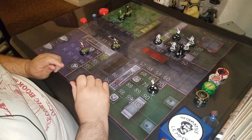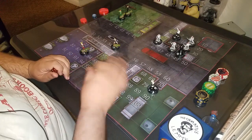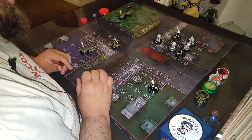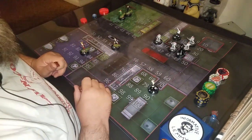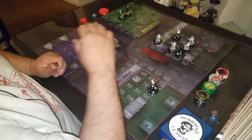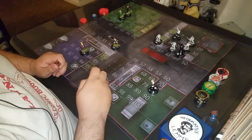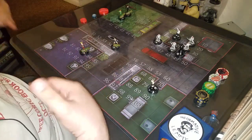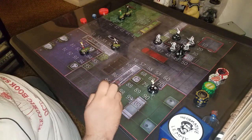Beginning of the turn — you resolve everybody's beginning of turn effects. I didn't pull anybody's cards, but each team does have leadership because Wonder Woman has leadership. WWE doesn't have leadership, so WWE's not going to roll for it. TMNT will — Leo gets it, but it doesn't actually matter. And then Wonder Woman gets it. Beginning of turn, done. If you had any choices to make, that is when you make them — all together — and you let everyone know what's going on.